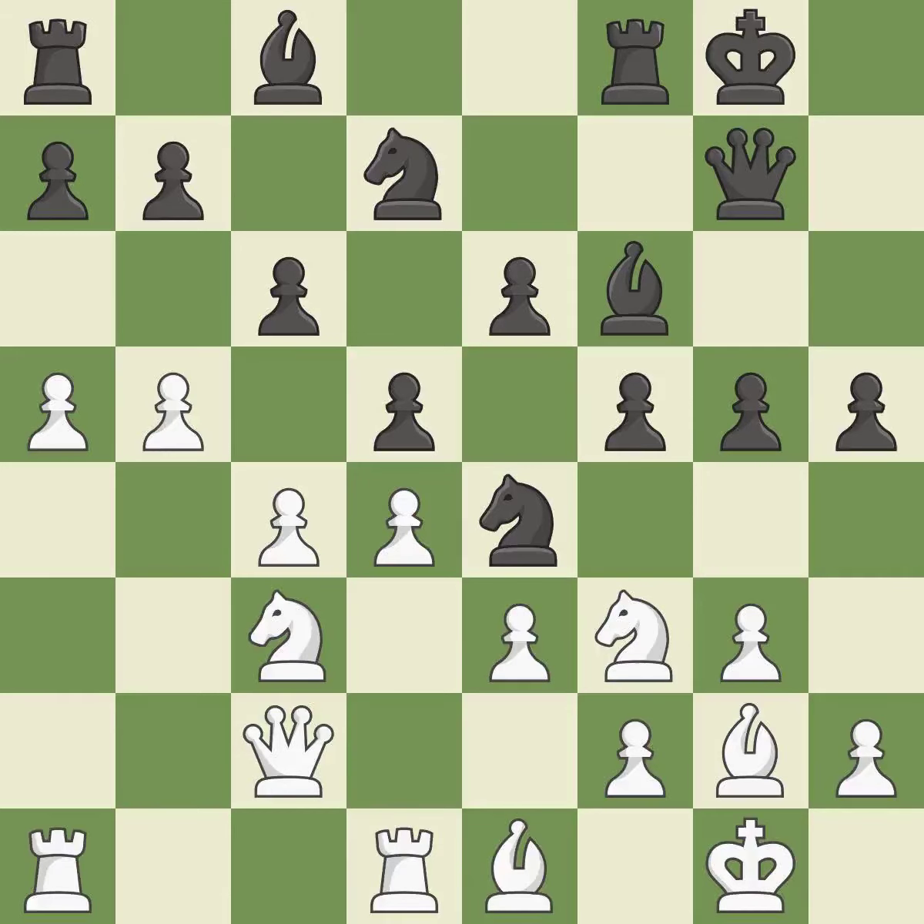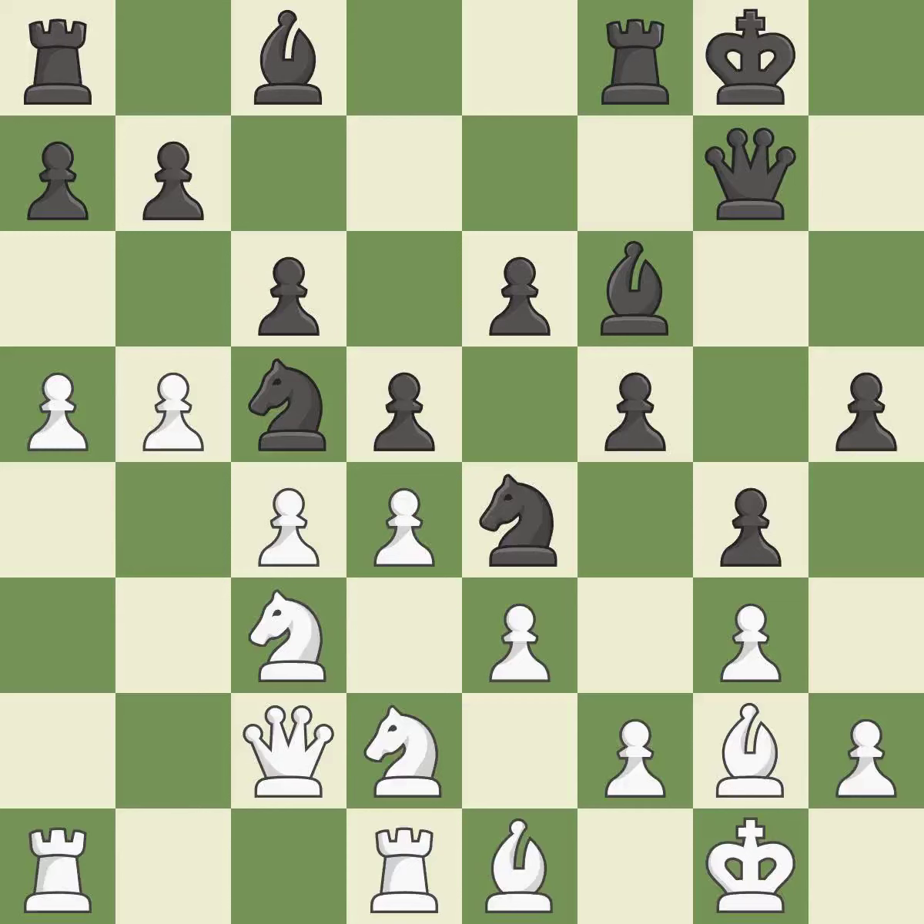The best choice is this one. This strikes a rival knight. This overlooks an easier method for getting a knight to safety. Black's situation was worse, but now they are losing. This keeps the material balance in check with good exchanges.